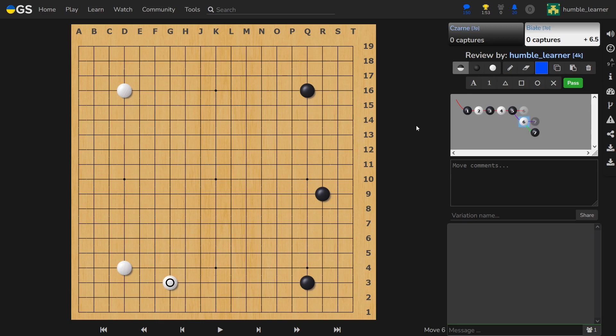Another thing I want to explain involves creating an artificial position, so sorry for this ugly move. The basic rule of extending is that you extend by height of the wall plus one. If you consider a single stone a wall, then it is one plus one, and the correct size of your extension is two spaces. If, for some reason, you managed to build a two-stone wall, then the correct size of your extension is the height of the wall plus one.